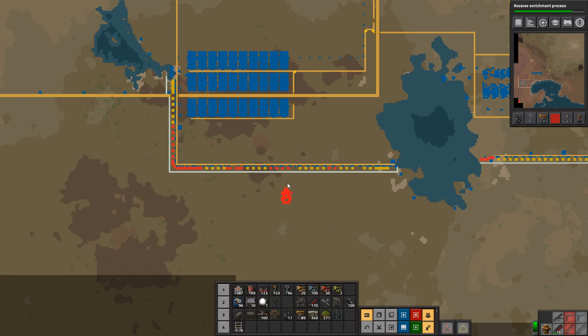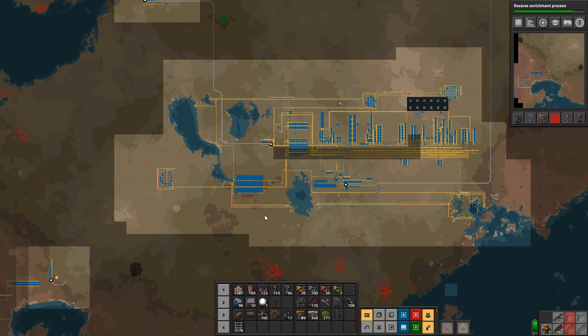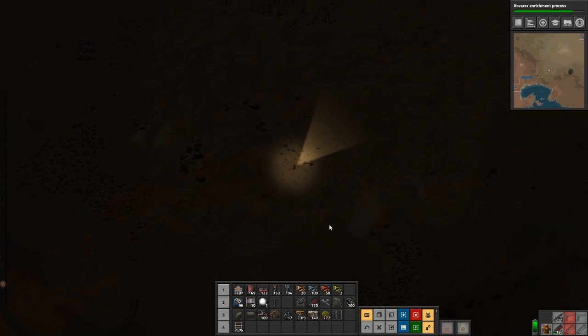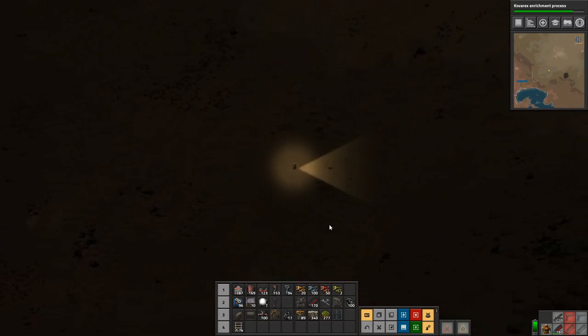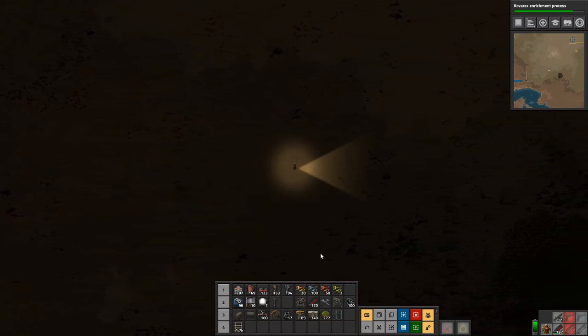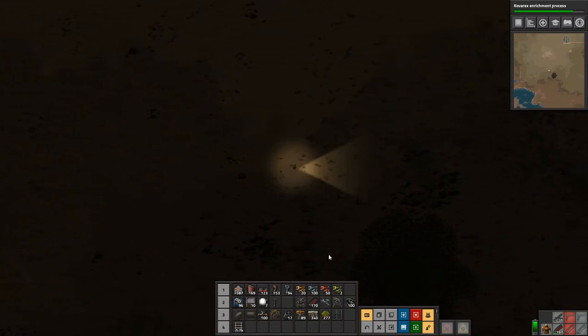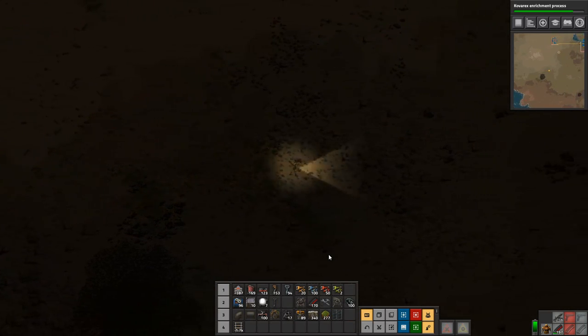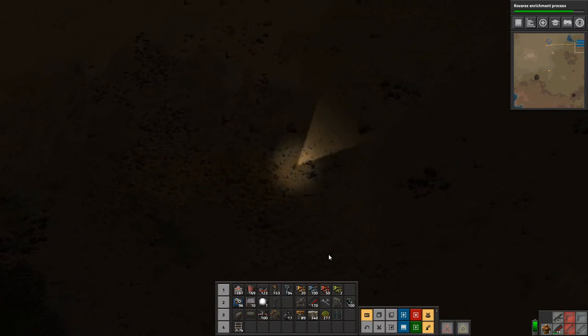Wait — where are they destroying stuff? Oh crap, look at that — they have pretty much destroyed everything. We need to go and handle that problem right now before we do anything else. Let's go before they start taking out our entire base, because that would be a really bad thing.